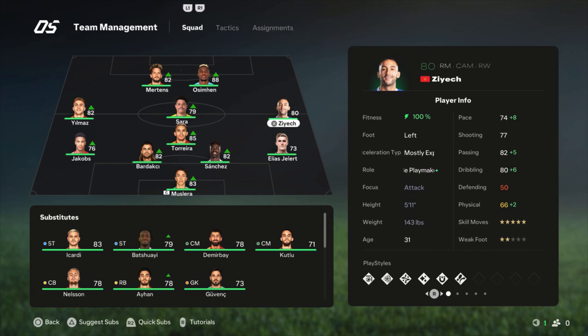Then we have Torreira — really good central defensive midfielder, playing there. Ziyech is playing on the right side of the midfield, and that was a bit of a problem for me because when I play with a right midfielder or right winger I really want that player to be fast. Ziyech is not fast — he's 74 pace — so sometimes I'm trying to make a run down the wing and it's just not going to work. It took me a couple of matches to learn to play with him. His dribbling is good, his shooting is pretty good, his passing is fantastic, and he has five-star skill moves which is really nice. But he's not the classic winger I like to play.